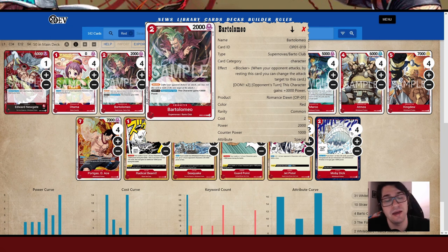With the blockers, you want to make sure that you have enough to protect your life. Sometimes it is good to just drop a cheap blocker and keep some Don open for the event cards.